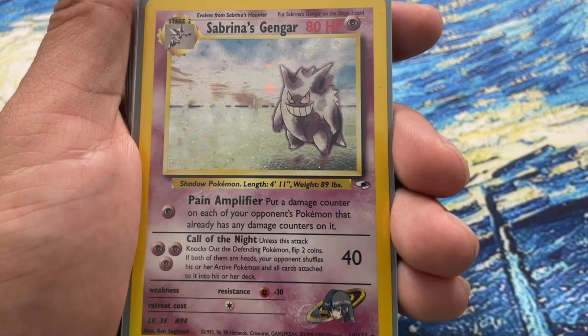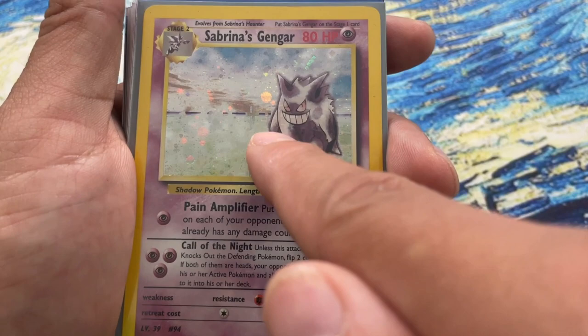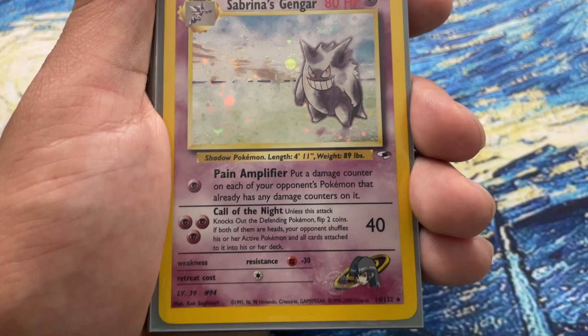The artists just love drawing Feraligatr and making it look so majestic. Now we have Sabrina's Gengar - if you don't know, the Japanese version is banned. You can almost see right here in the back where the tombstones were in the Japanese one; they kind of just blurred it out. Those are tombstones - you can really just about make out a cross. It pops more in the Japanese version, so it's a very cool card to have.